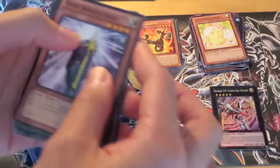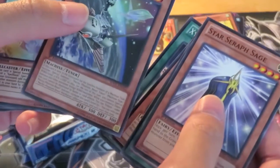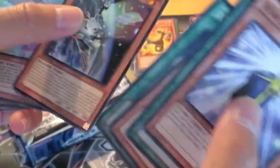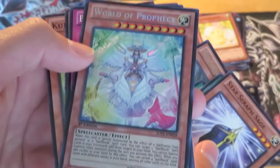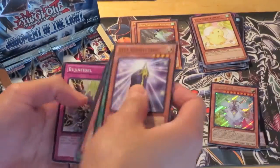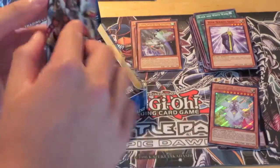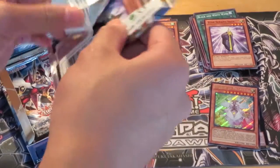I'm not going to read over everything because I don't want to waste your time. Mecha Phantom Beast Warbluren is our rare, and World of Prophecy is our secret. I actually don't know the price of this, but it's cool. I hit the camera, sorry. I'm going to speed things up a little.